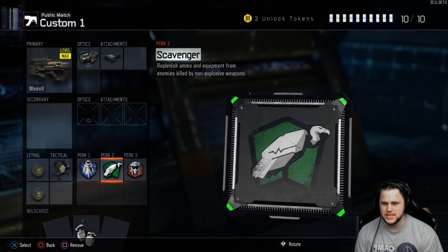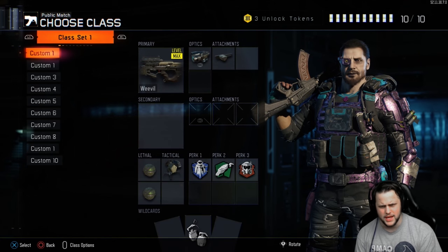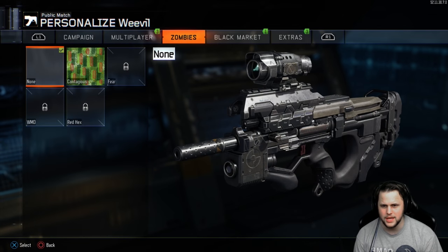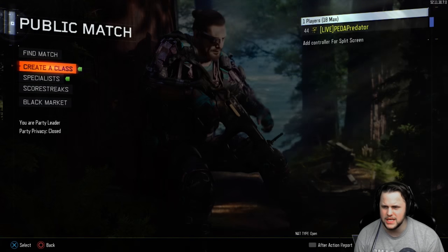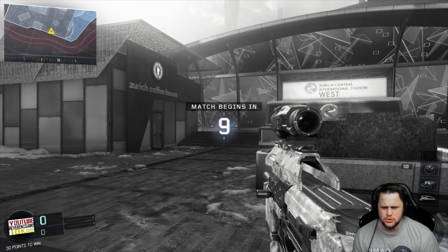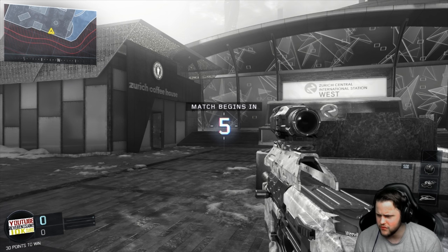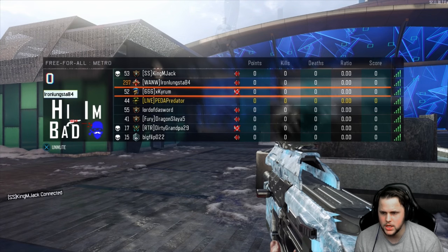I did actually have to get a level for this but was able to do that pretty quickly. I put camo on — ice ice baby. Alright, here we go, free-for-all on Metro using Daniel's class. He also asked me to use Hive, I did forget to mention that, but I am using it. We're gonna see how this goes, hopefully.